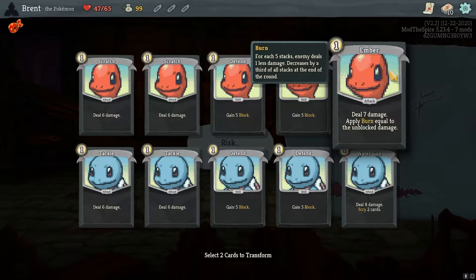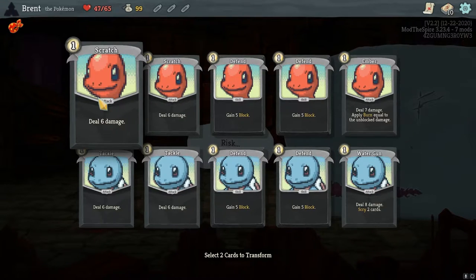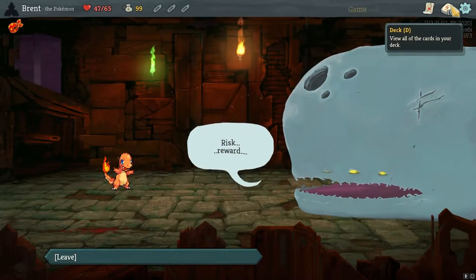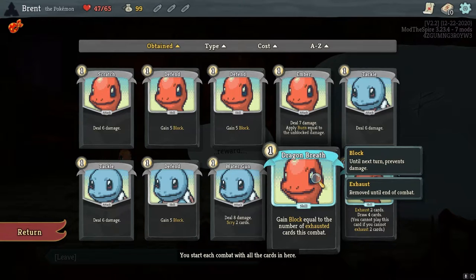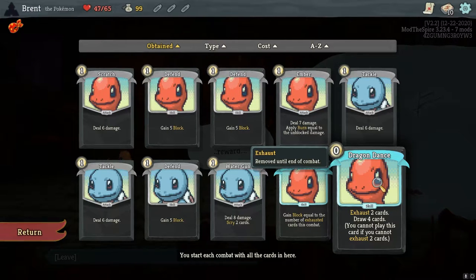Ember applies burn equal to the unblocked damage for each five stacks, deals one less damage, and decreases by a third of all stacks at the end of the round — that's how you're defending yourself. I'll do one scratch, one defend. We'll transform those and we got Dragon's Breath and Dragon's Dance. Dragon's Breath: gain block equal to the number of cards exhausted this combat. Dragon's Dance: exhaust two cards, draw four.